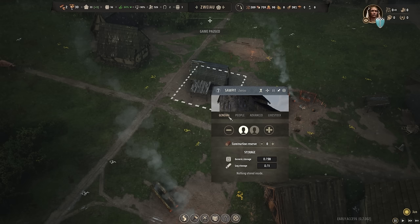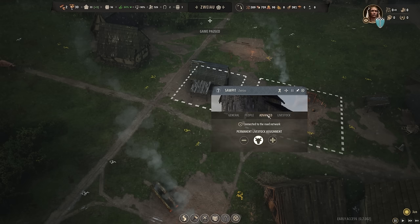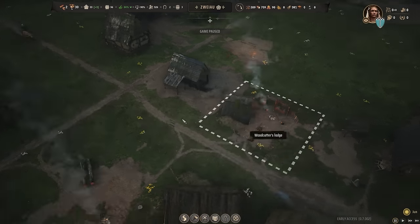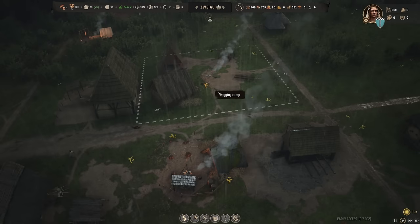Did that work? I think so — assign a livestock worker. So we'll have one permanently working here at the saw pit, which will hopefully help. How much timber do we have? We don't have any timber. Okay, that is definitely a problem and something we should focus on.